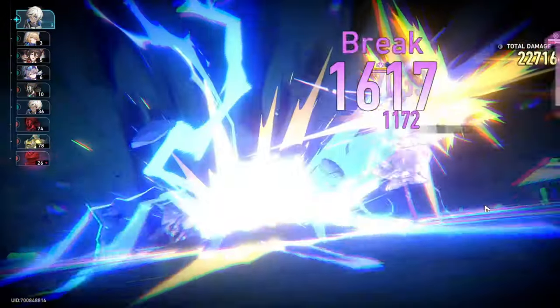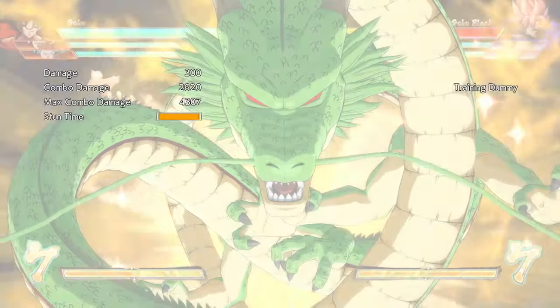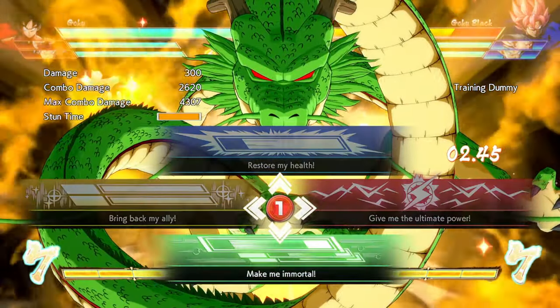As for the space bolts, you always want to go for the dragon bolts, as they allow you to summon Shenron once per fight. You will be able to grant one of your wishes which can help you immensely, which makes him a no-brainer pickup for any character on any team.